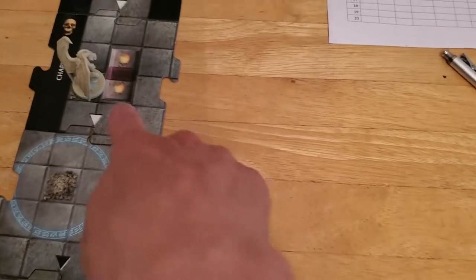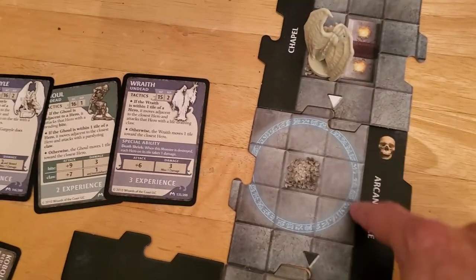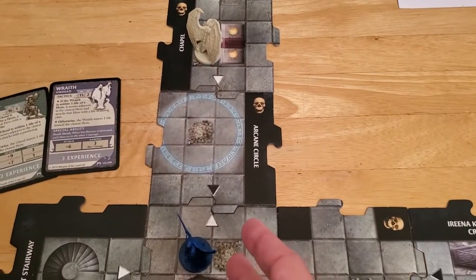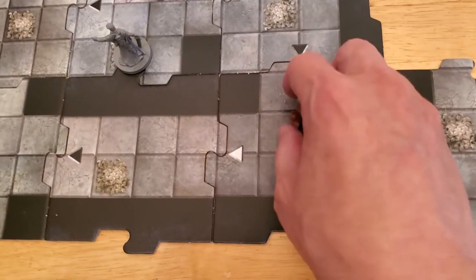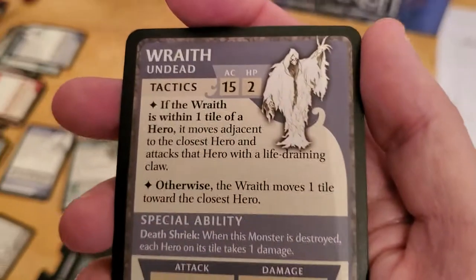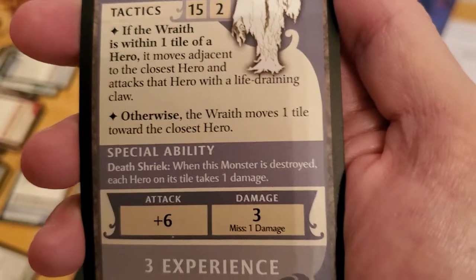The ghoul then activates. If it's adjacent it's not; if it's within one tile it's not; otherwise it moves one tile — bone pile to bone pile. And now the wraith. These are bad. If it's within one tile it is — it's gonna move adjacent and attack with life draining claws.